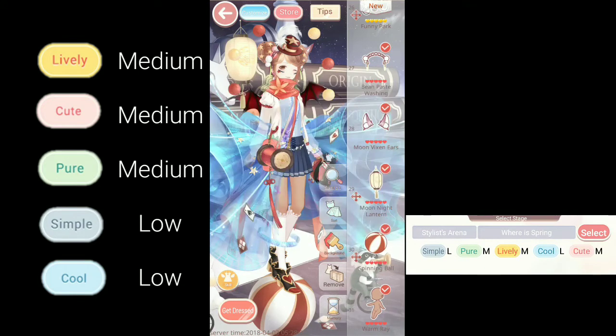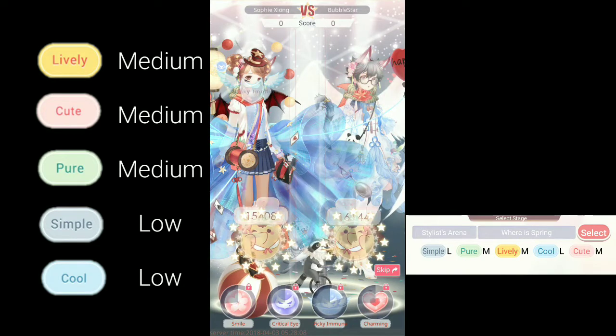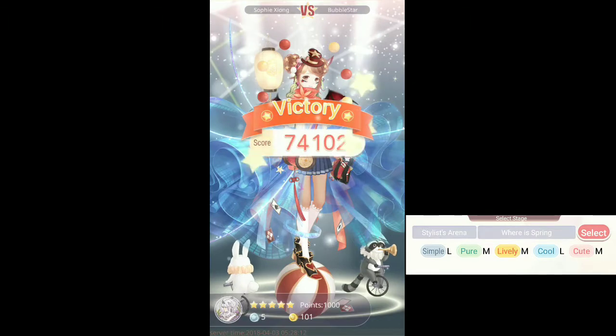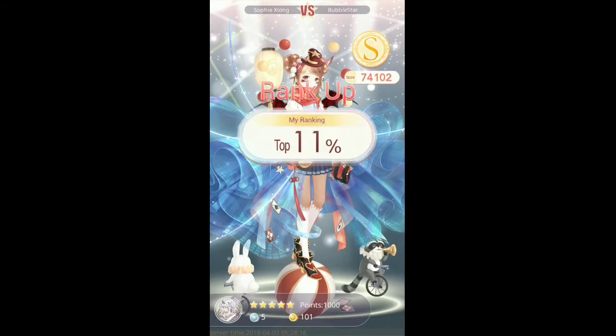Always check if your skills are selected. I'm just going to click the skip button because I can't use my skills anyway — it automatically uses them for you. And at 74,000 points.